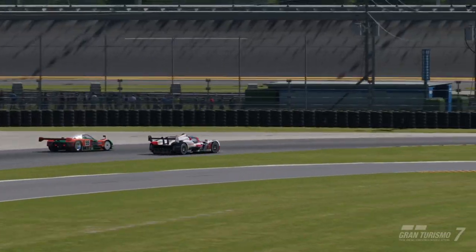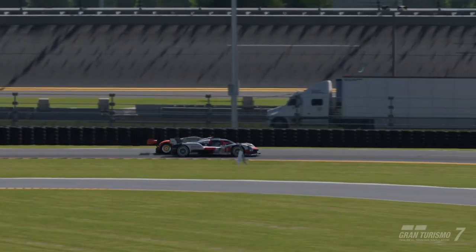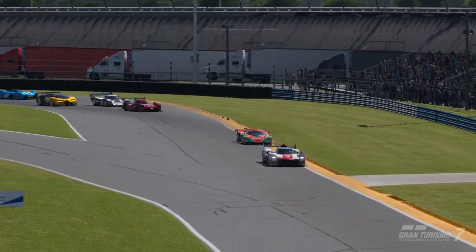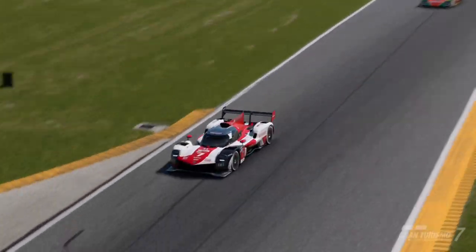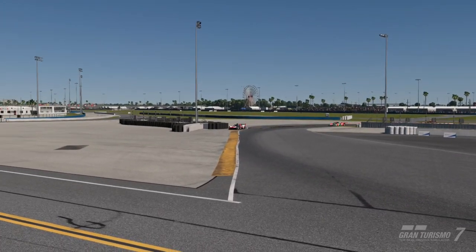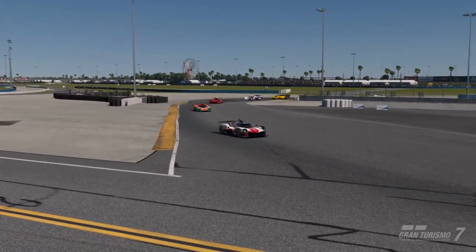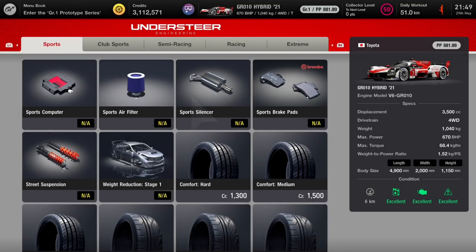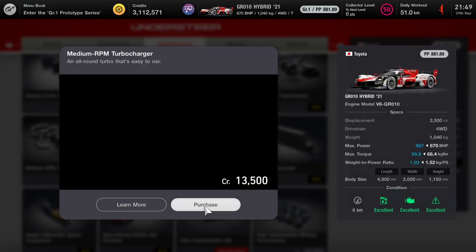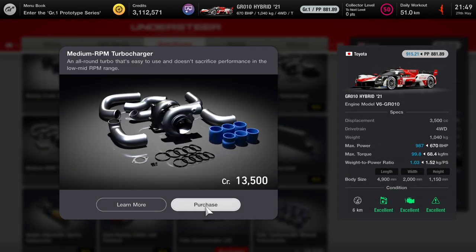For this race I used the new Toyota GR010 Hybrid Hypercar and it was pretty good, though it's probably not the best car for the race. The key thing is to use a car with really good fuel efficiency — it allows you to do a one-stop race and gives you an advantage over a lot of other drivers. What I did for my GR010 is add the medium RPM turbocharger; that's the most significant upgrade you need for this car.